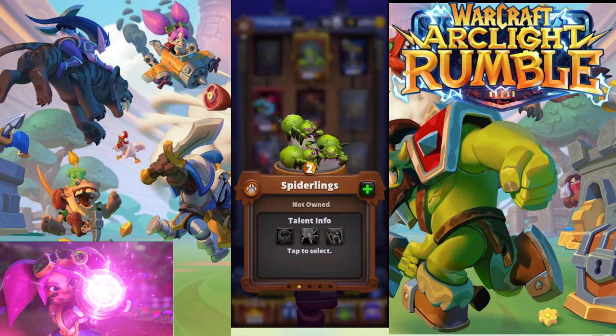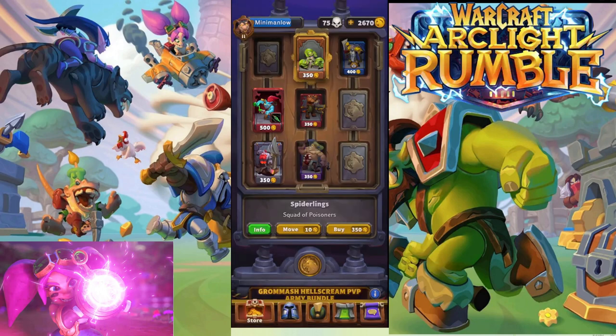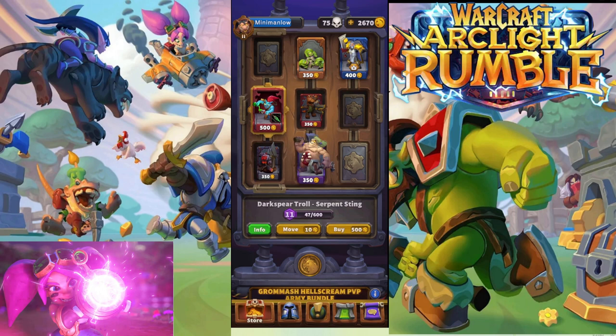We can look at the Spiderling and see the talents. One is called Bloated Carapace — it explodes on death, poisoning nearby enemies. Frostbite — the Spiderlings gain Frost. And then Invenom — deal twice as much poison damage. A lot of the talents are pretty useful and they change the way some of the minis play. They also give you an extra level on the unit they are for. So if I were to buy this Dark Spirit Troll talent, he would go from level 11 to level 12.